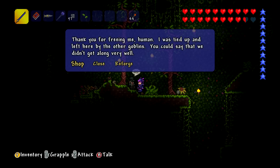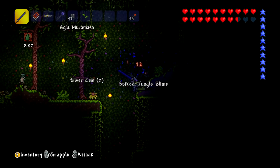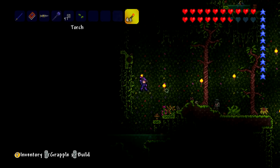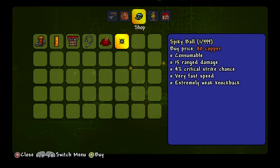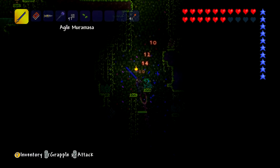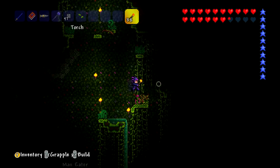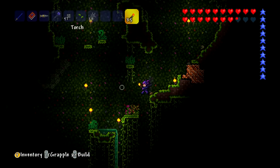Let's kill everything around him. He says: 'Thank you for freeing me, human. I was tied up and left here by the other goblins — you could say we didn't get along very well.' Now we can shop from him — you can buy rocket boots, though we don't have enough money for them right now. He's called Dalek — that is actually kind of awesome. Rocket boots let you fly very slightly. He also has the ability to reforge stuff, so you can reforge something to make it even better. The modifiers are random, and it's possible you'll get a bad one, but you can do it as many times as you like.